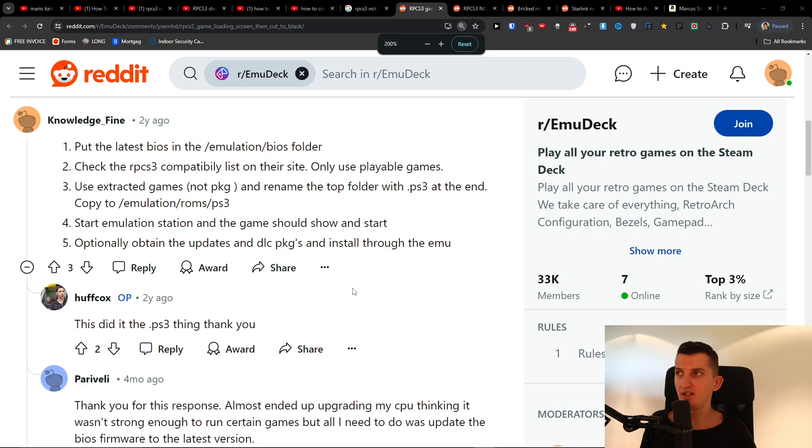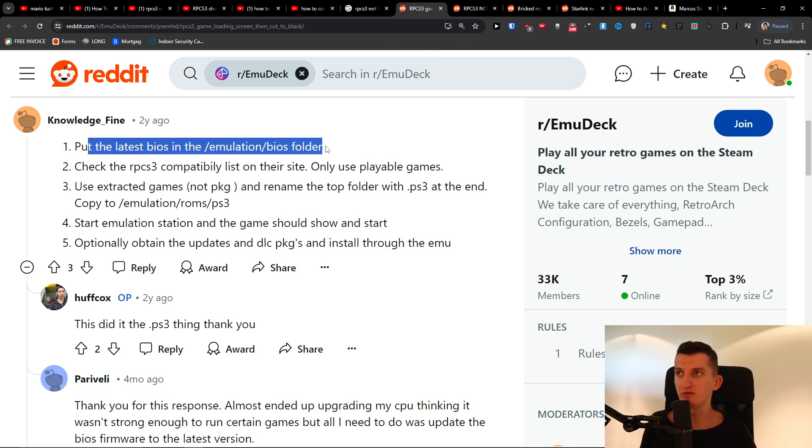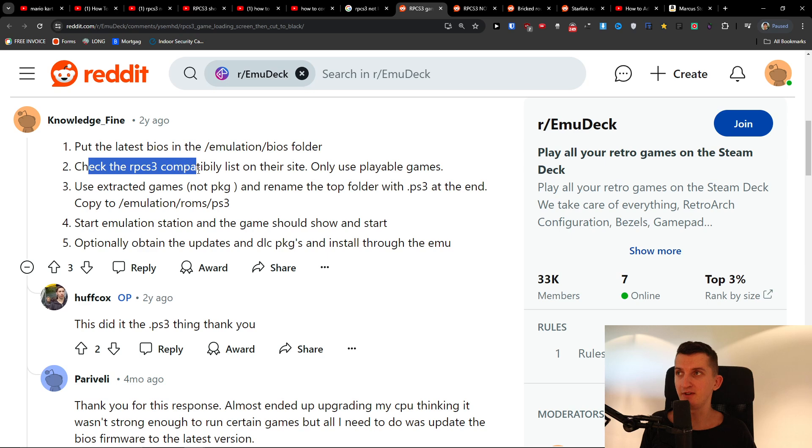First, put the latest BIOS in the EmulationStation BIOS folder. Second, check the RPCS3 compatibility list on their site — only use playable games. Use extracted games, not PKG.